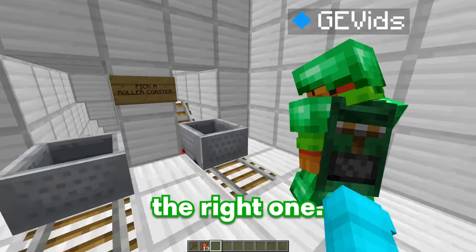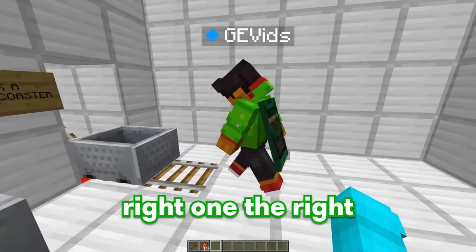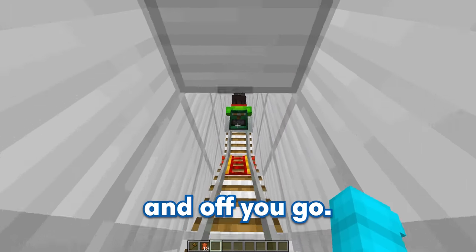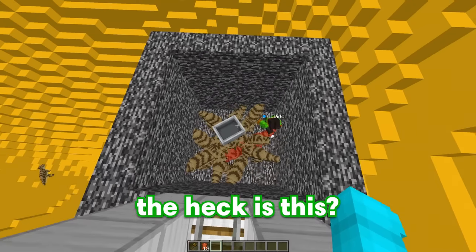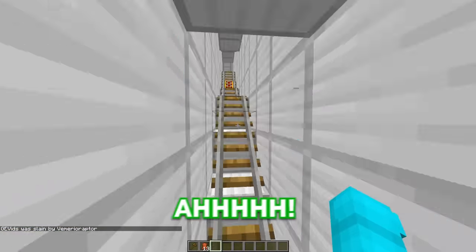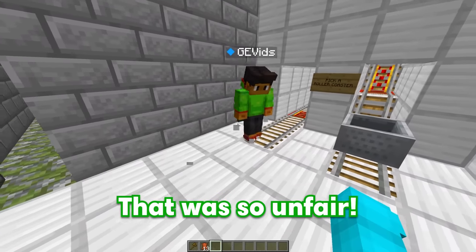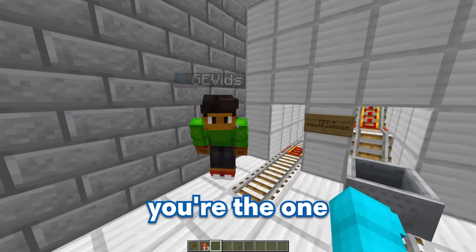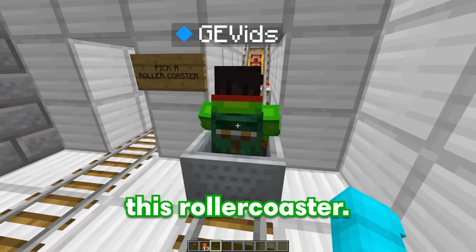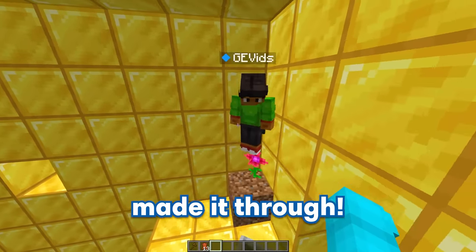Well, I learned my lesson this time, Bubbles — since you made the right one the right one last time, the left one has to be right this time — come on! I'll give you a little push, and off you go! Wait a second, what the heck is this? Why is there a bunch of dinosaurs? Haha, you just fell for my trap! GE, I can't believe you just picked the wrong roller coaster! That was so unfair! I mean, hey GE — you're the one that picked it, but now you only have one option left! I guess I'll go in this roller coaster, let's see where it takes me — and look at that, GE, you made it through! Let's go!